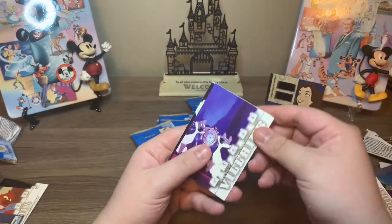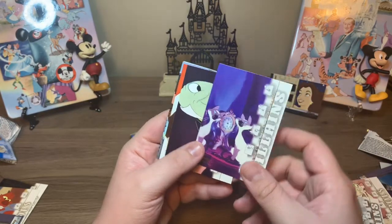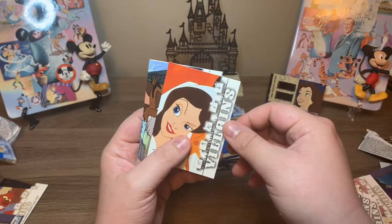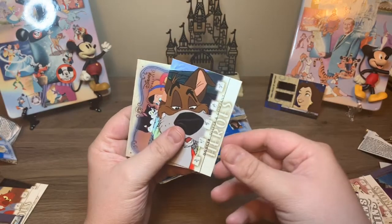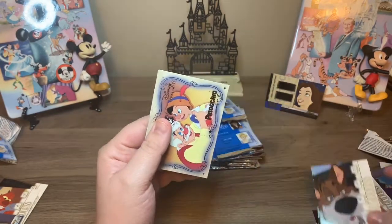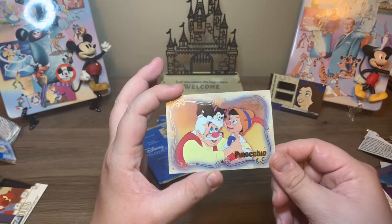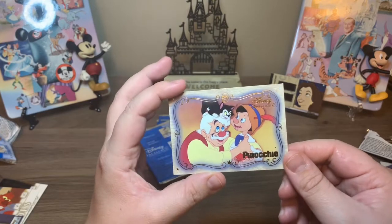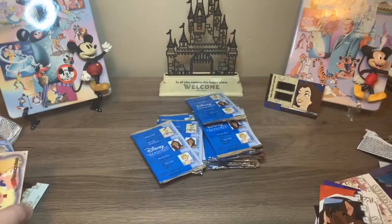Okay, so we have the Siamese twins from Lady and the Tramp. Jiminy Cricket. This is Vanessa, who is Ursula in The Little Mermaid. This is Dodger from Oliver and Company. And then we have a Pinocchio Remembrance card. These cards are cool because it's just like the full picture with really pretty foil detail, and then it goes into a little bit of detail on the back.